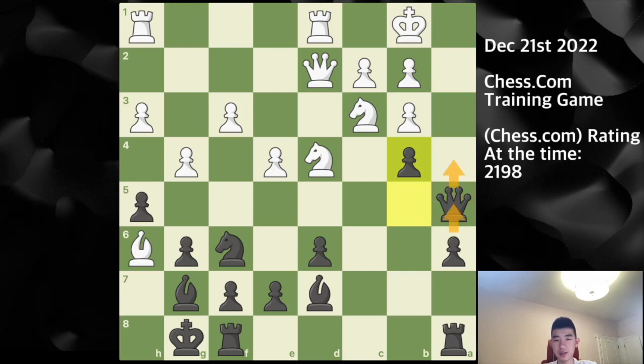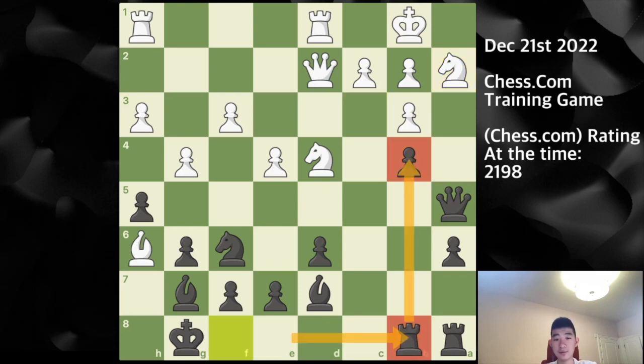After knight a2 I play rook f to b8, simply supporting the pawn on b4. Knight c1 was played, which is a bit odd since the knight on a2 already does a great job there.